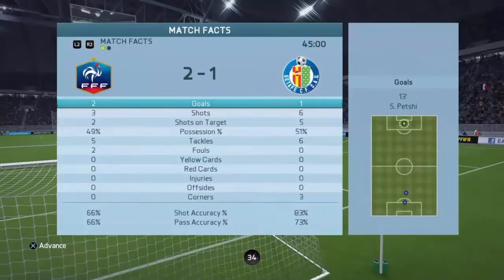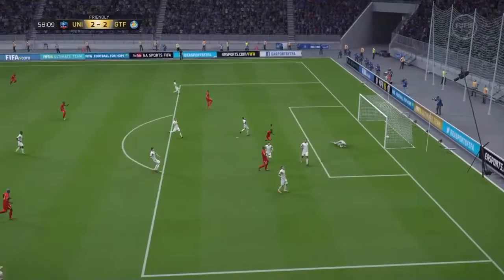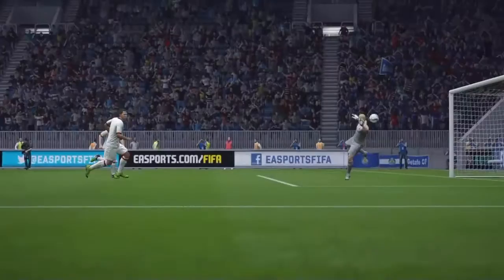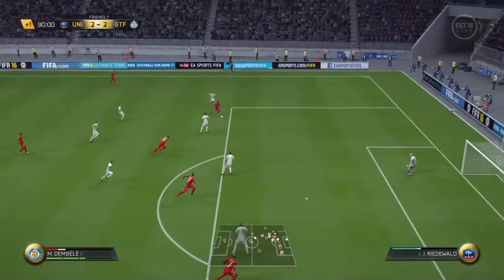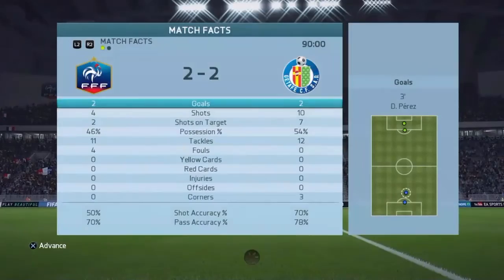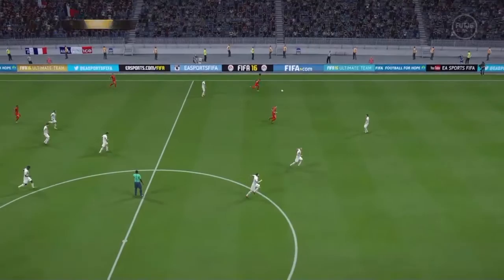We had a bit more possession and more chances in the first half. Then Moussa Dembele — not the Tottenham player — got the second equalizer with a great through ball, powering it into the bottom corner to make it 2-2. This should have been 3-2 right at full time — the finesse shot usually goes in on FIFA but it didn't this time. The game was a draw so it went to penalties.